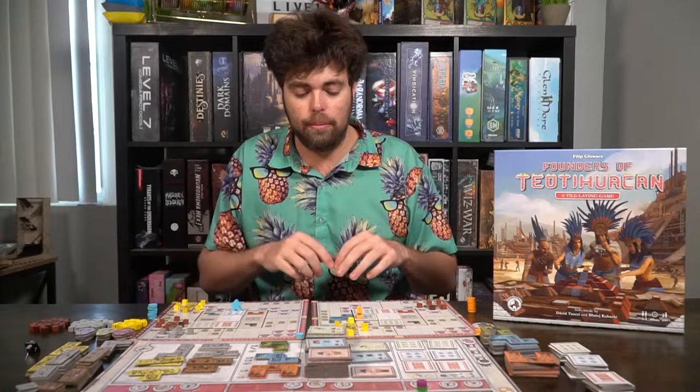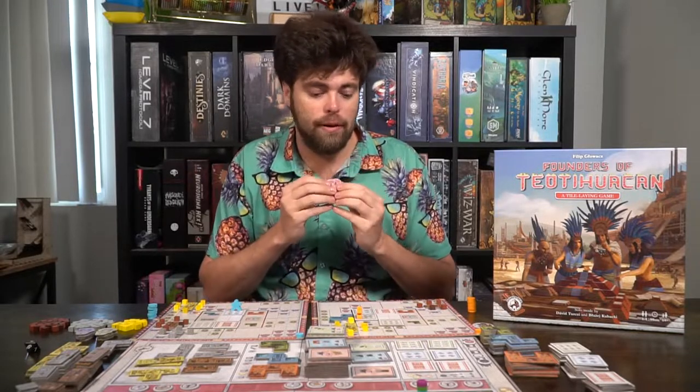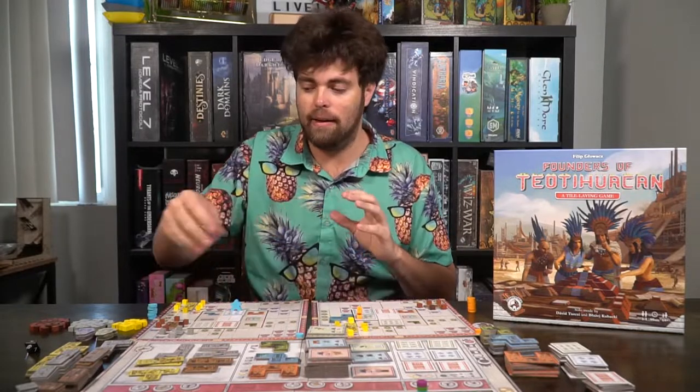Another thing to note is when placing down these guys, you're going to get these little tiki masks. You get less points for each additional one that gets completed. So if you're the first one, you get seven points; the next player gets five, then four, three, and two. One player can get up to three of them if they're able to complete all of their tiki masks of that color. Once these guys run out, that's it — they've run out.